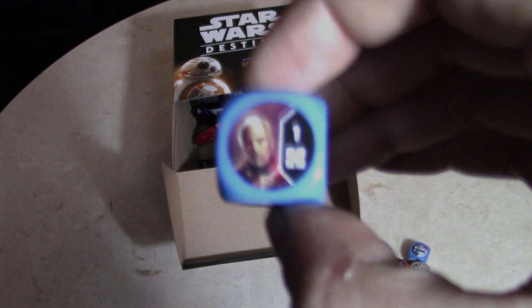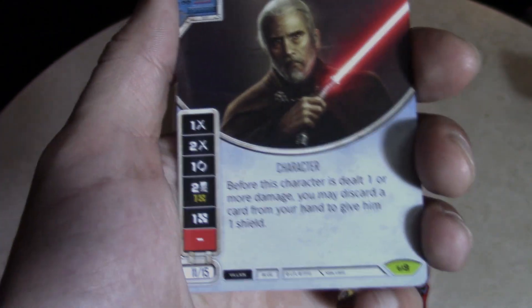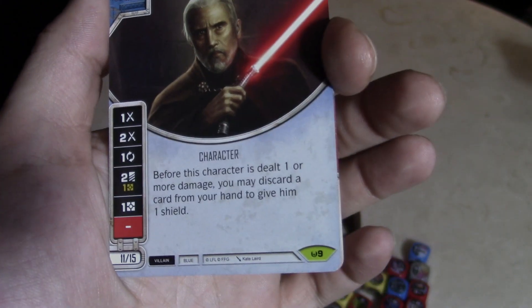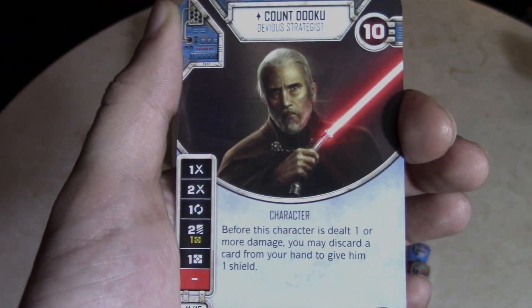Alright, no one wants to pull legendaries anymore — it's up to me. Legendary — Count Dooku! I don't know if he's legendary but he's dope. I like Dooku, I like Christopher Lee — Saruman. Count Dooku: before this character is dealt one or more damage, you may discard a card from your hand to give him one shield. Just eat up cards to save him from getting hurt. Very nice.